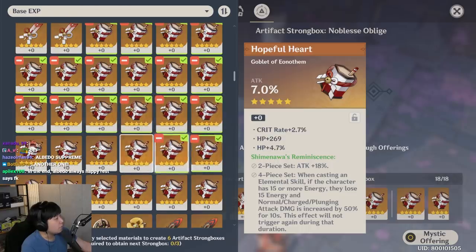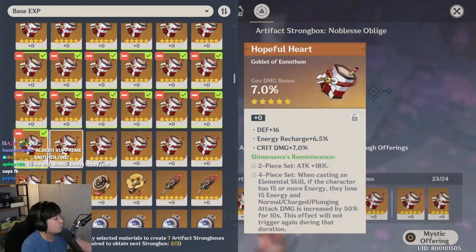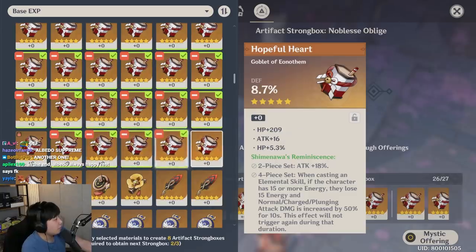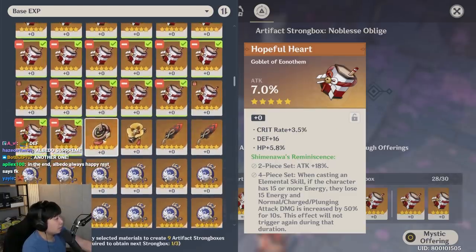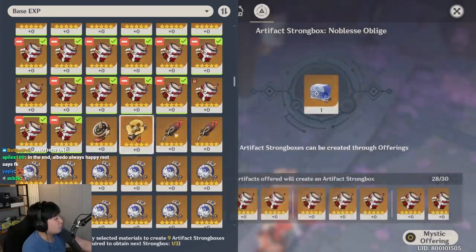Defense, physical damage bonus with no crits, HP, defense, defense, defense, HP, attack, defense, defense, elemental damage bonus, HP, defense, hydro damage bonus with no crits. Geo damage bonus with one crit damage. Attack, attack, attack — energy charge with attack percentage with crit rate. I don't know about that — I'll keep that for now.